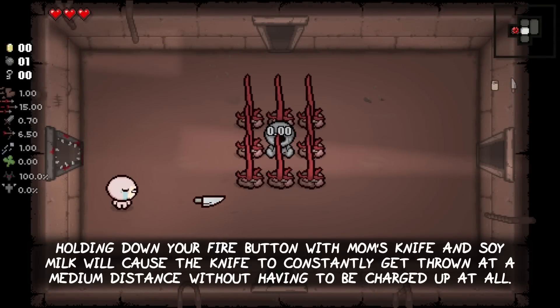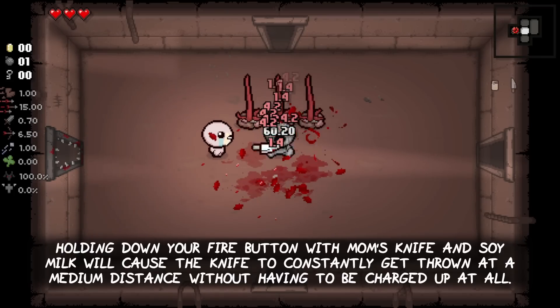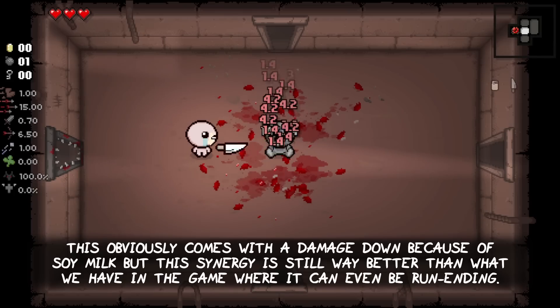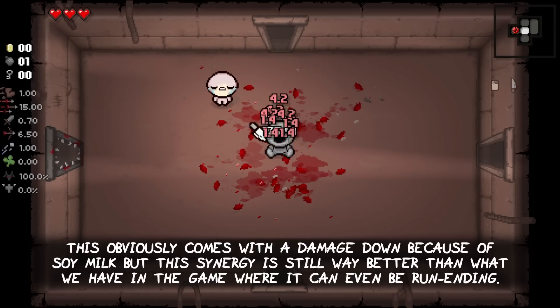Holding down your fire button with Mom's Knife and Soy Milk will cause the knife to constantly get thrown at a medium distance without having to be charged up at all. This obviously comes with a damage down because of Soy Milk itself, but this synergy is still way better than what we have in the base game, where it can even be run-ending.